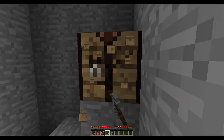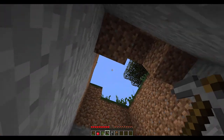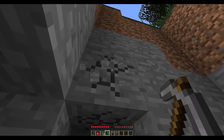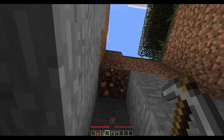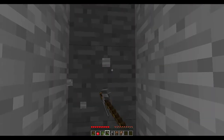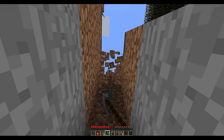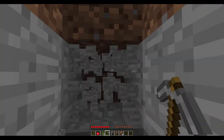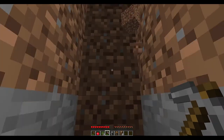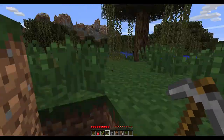One thing you don't want to do is spend a lot of time in an unexplored cave that's very dark, because monsters can spawn not just at night but anytime it's sufficiently dark. So we're going to take this back up. If you find yourself in a pit with no easy way out, make a little staircase and carve yourself a way out — that's pretty common in Minecraft.